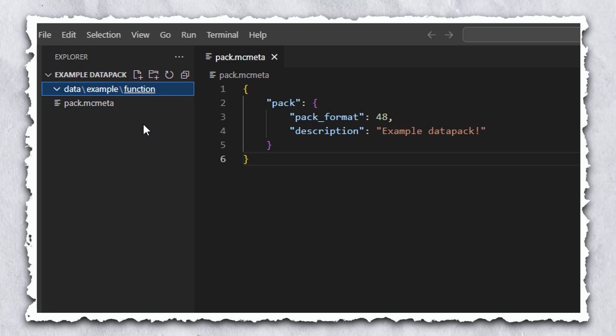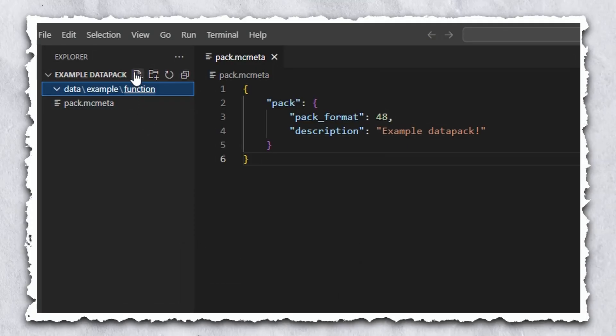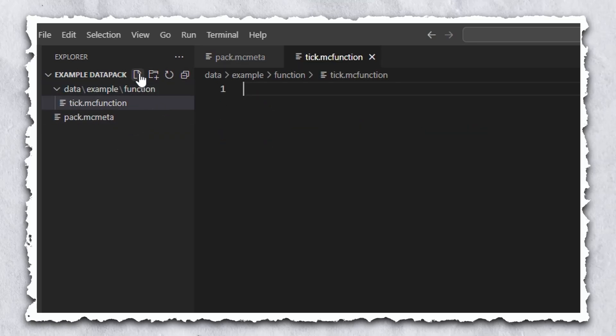Now there are two function files that are mandatory for every data pack: tick and load. So let's create them both with the special file extension .mcfunction to let Minecraft know that they are function files. The tick function runs every single Minecraft tick, just like a repeating command block. The load function runs every time the data pack is loaded, either when the world is first opened or manually with the command /reload. Now there's just one more step before our data pack is fully set up.